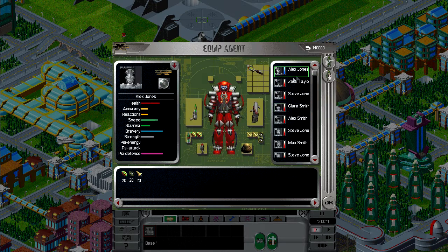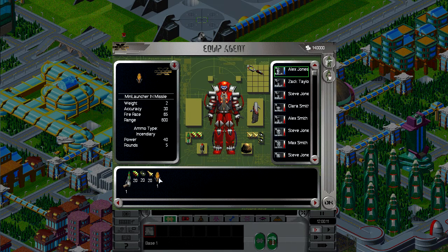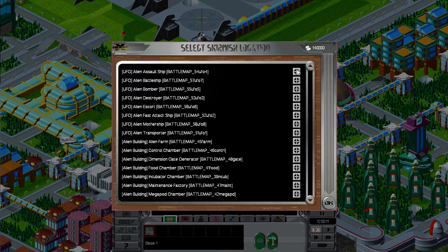As you can see, you can do it on the base — you can equip stuff, you can move stuff, and it correctly takes out the clip and puts the clip back. So it works on the base.